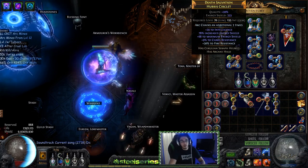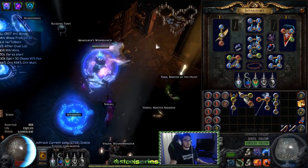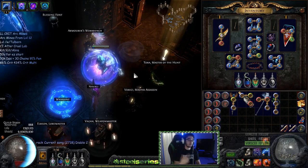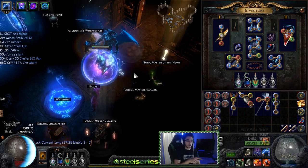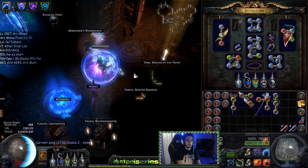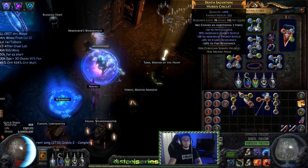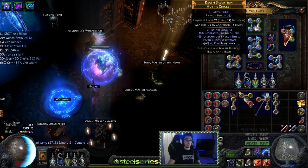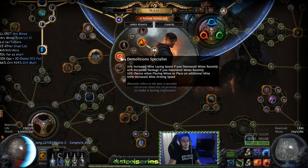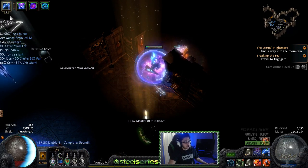For the helmet, definitely go with the 'Arc has 3 additional chains' enchant. You don't need it to play the build — you can't use this helmet until level 69 — but it's a huge advantage. I drop three mines at a time, and each mine chains seven times, so that's 7, 14, 21 chains continuously ricocheting. Arc needs at least three targets — it cannot chain back and forth with two. With the helmet enchant it goes from 21 chains to 30, because it adds three per mine: three times three equals nine, and nine plus 21 is 30.